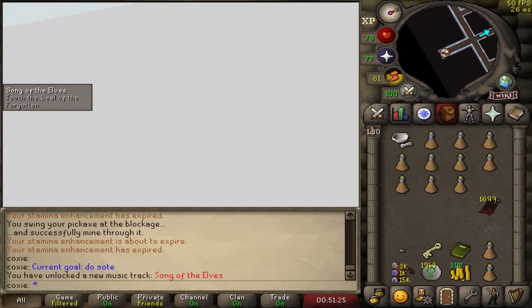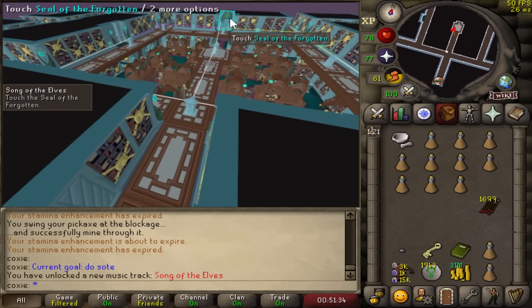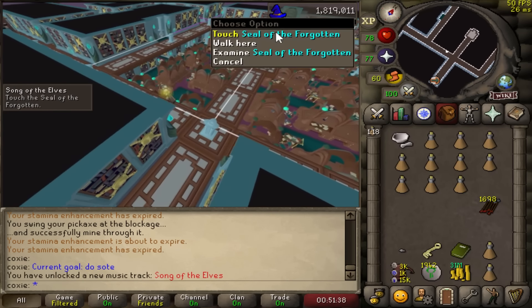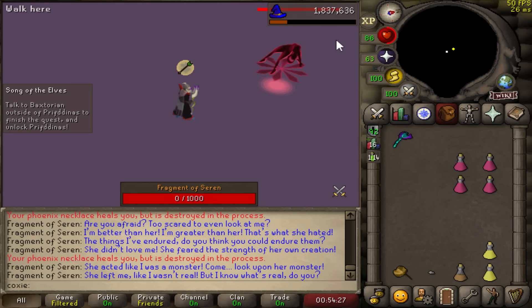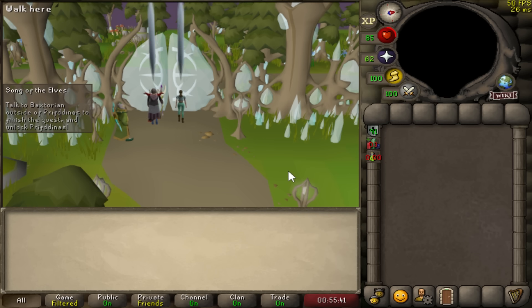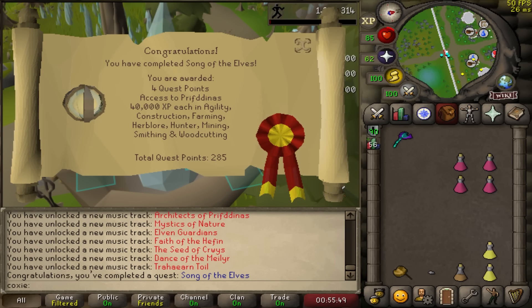I honestly hope everyone had to do this quest on release because without Quest Helper and guides, this small portion took the average person four to six hours. I remember on day of release it took me around 10 hours for the full quest — such a great day, I do not regret any of it. Song of the Elves completed — we now have access to Prif, which gives us access to two new pets: Zalcano and Corrupted Gauntlet. This also gives us access to divine pots, crystal armor, and BOFA — massive quest with massive upgrades.